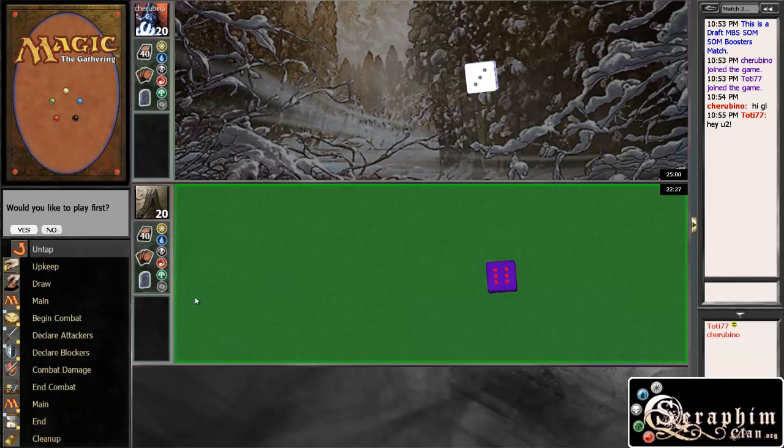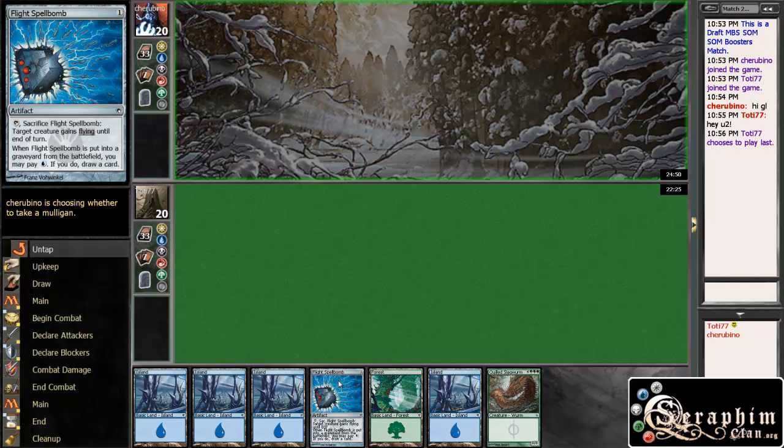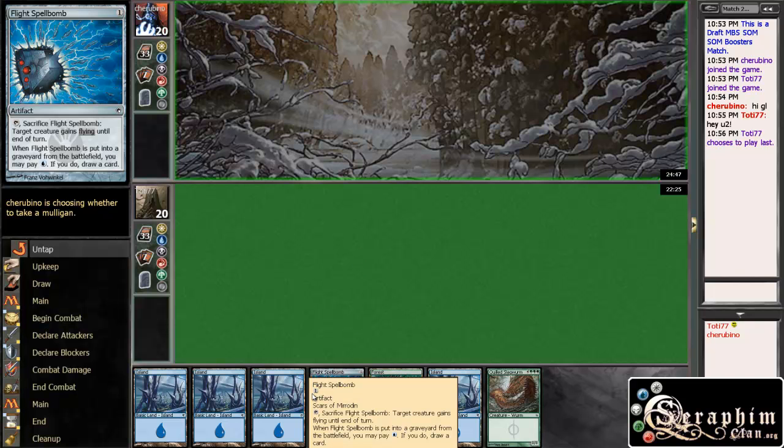Round 2, here we go. We won the roll and we would not like to play first, and we have a pretty miserable hand, which I think we're going to have to mulligan, because it doesn't really do anything until turn one million.